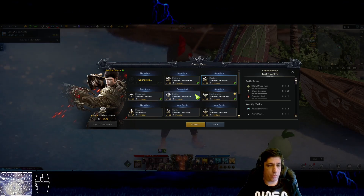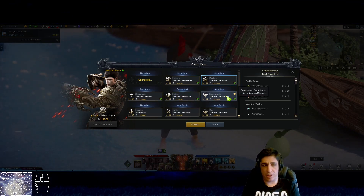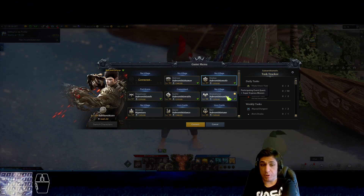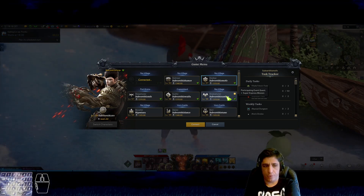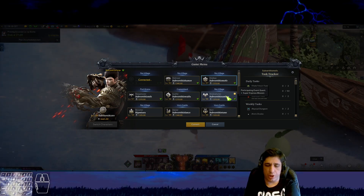The sweet spot — why is the sweet spot 1370? Because it's the first moment, the lowest item level where you can generate great honor lipstones and you can do Argos P1, which a lot of people do on a daily basis all week. People just come, do P1, and it's done in 10 minutes.